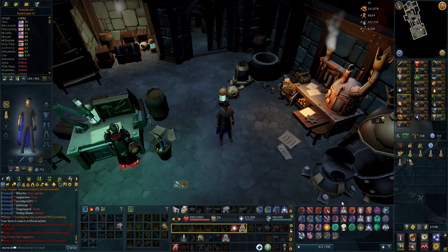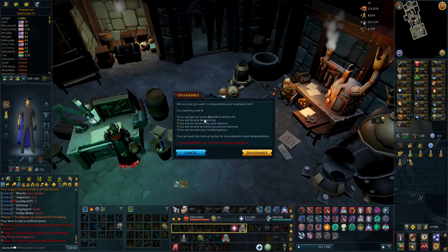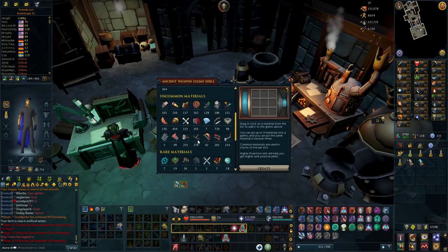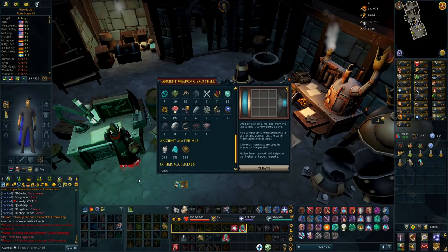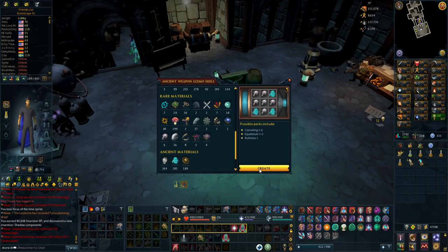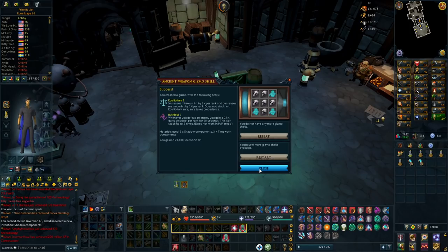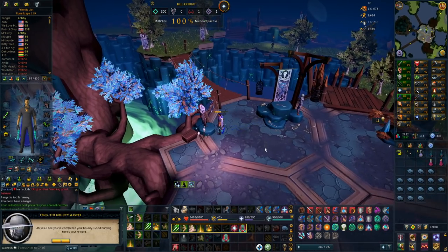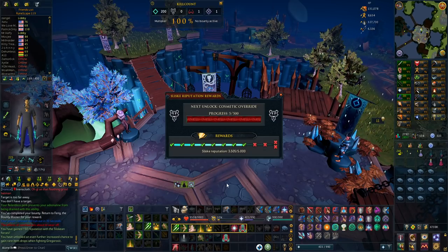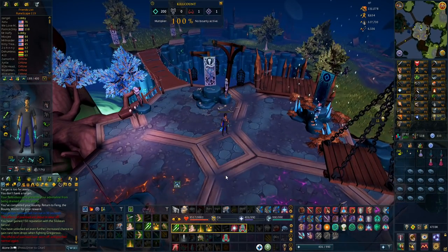Let's make an attempt here — first I disassemble the level 9 shadow glaive for 4 shadow components and 400,000 Invention experience. Now I've discovered the blueprint — 30% chance of getting the Caroming perk, please work. No — Equilibrium 2 and Ruthless 1, not even Caroming. This is a disaster. Well, I guess I have to do some bounties and got reputation to 75% higher drop rate now, so I'm getting back to grinding Gregorovic for more shadow components. But that's going to do it for this video — happy with Greater Ricochet and all the good stuff. Two pets as well. I'll see you in the next one when I hopefully get Caroming 4. Have a good one, take care.